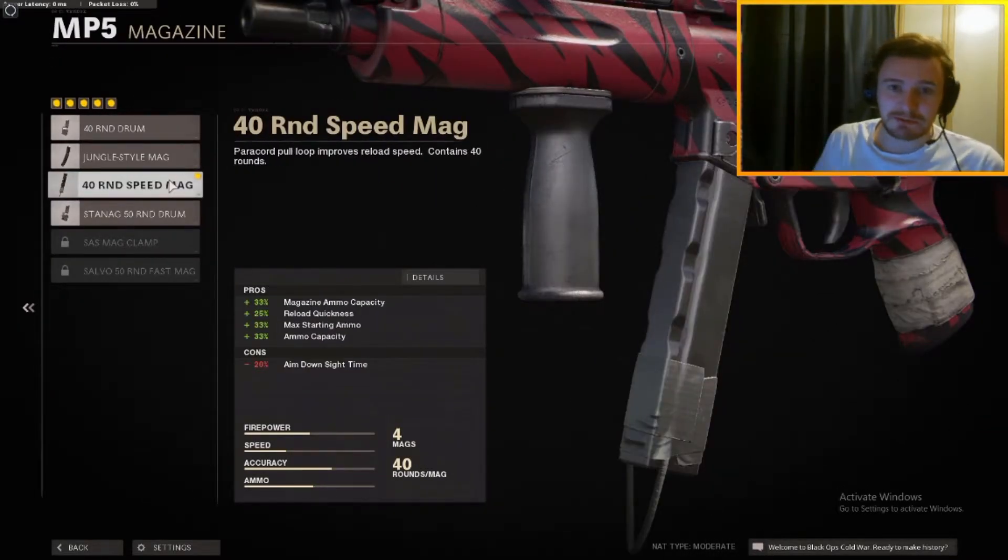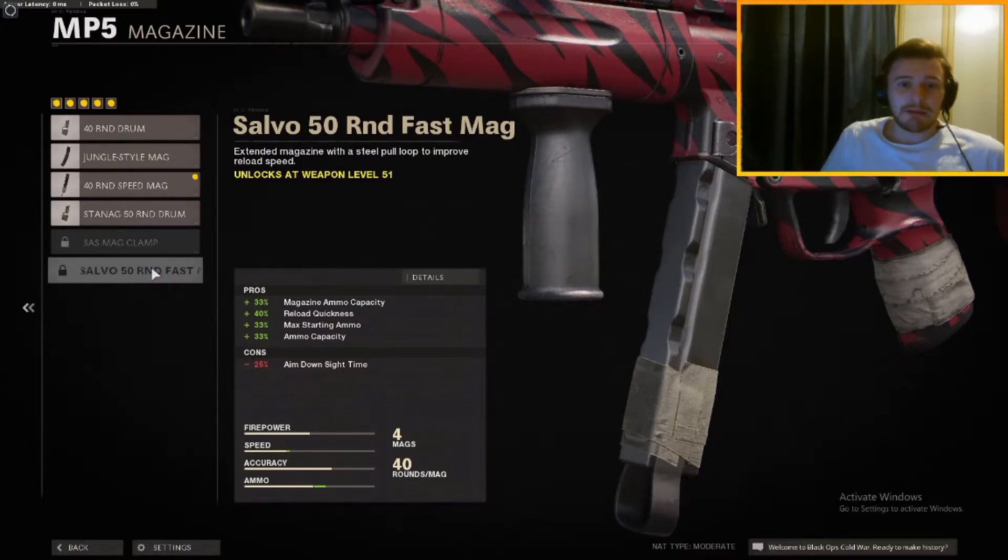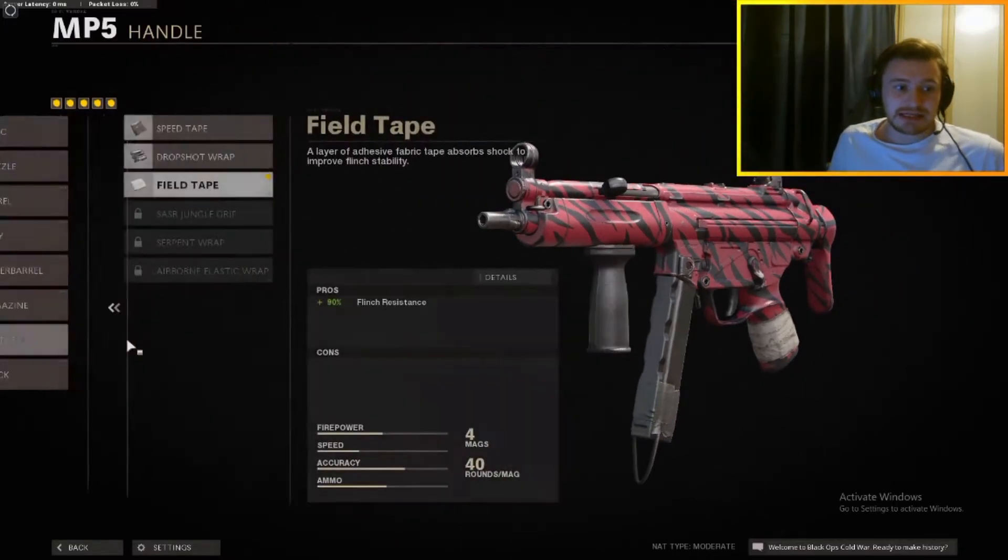So for the magazine, I'm currently rocking the 40 round speed mag. Once I unlock it, I will be using the 50 round salvo mag instead. The only slight negation on there is the 25% ADS speed time. But with this gun you're going to be snapping on to people, getting in there close, and so that's not going to matter too much — particularly when you pair it with a handle.